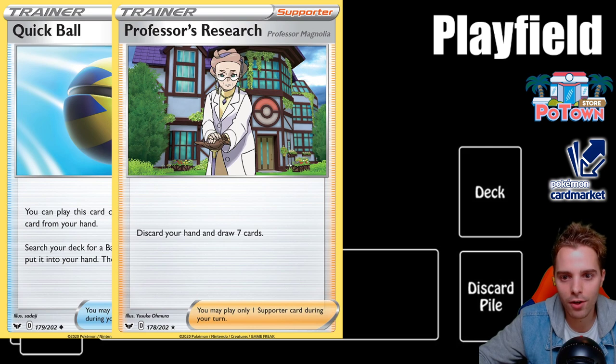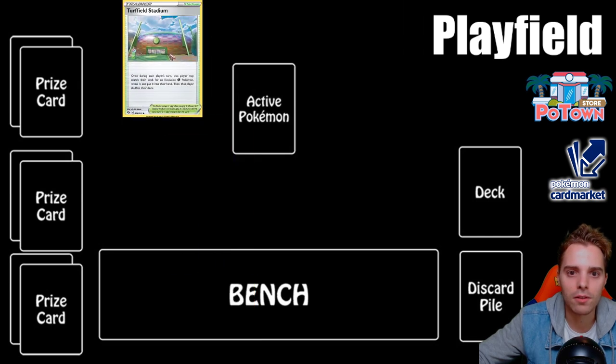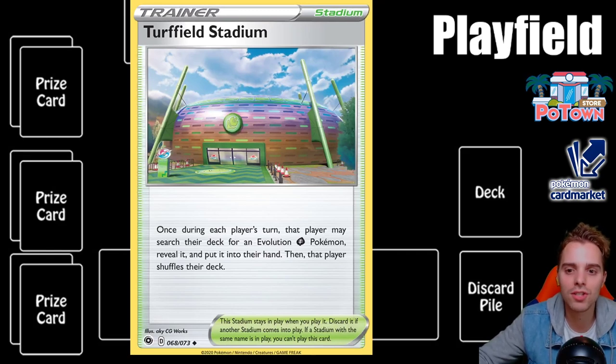Stadium cards go in the specific stadium zone of the play field and work for both players simultaneously. Certain stadium cards can help your deck — for example, Third Field Stadium lets you search out an evolution grass Pokemon, which helps with consistency. Stadium cards stay in play for the rest of the game and only go away when replaced by another stadium. You cannot overplay a stadium with the same name. You can only play one stadium card per turn.